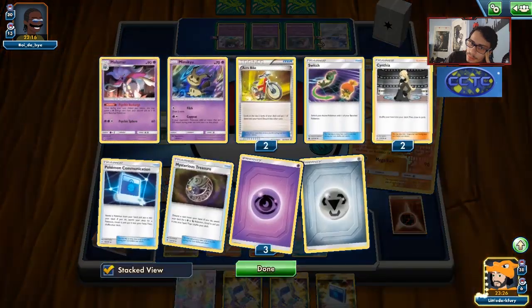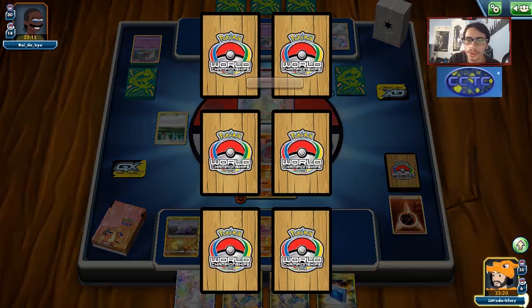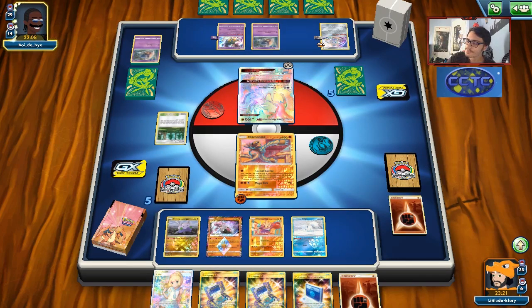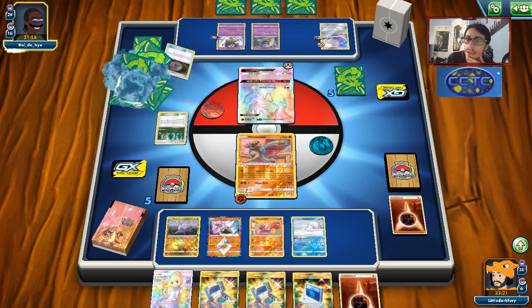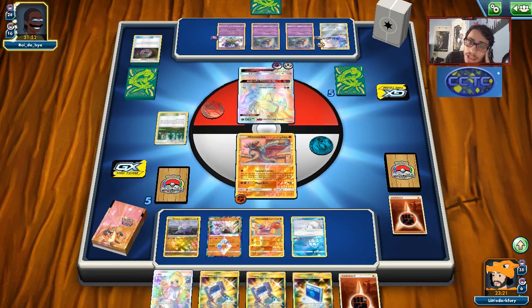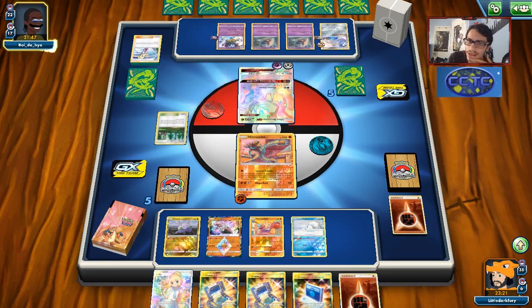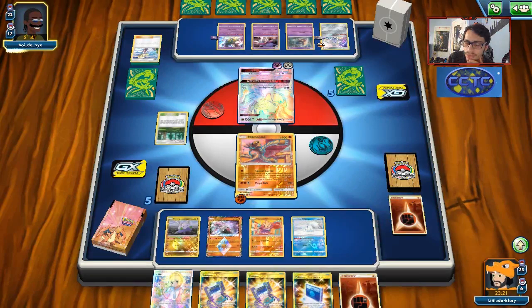I could knock out the Jirachi to punish them for not having a good hand, but they probably have a Supporter anyway, so I'm going to knock out one of the Inkay. We take our Prize, got an Energy. I was hoping we'd get a U-Turn Board. They might get the Mew here. They had a Jirachi in hand. At the end of their Inkay's life, they don't actually get a Mew or a Malamar, so we could potentially Hitmontop all these Pokemon — that would be really good. But they have Lillie for six, which is pretty annoying. They are knocking me out.